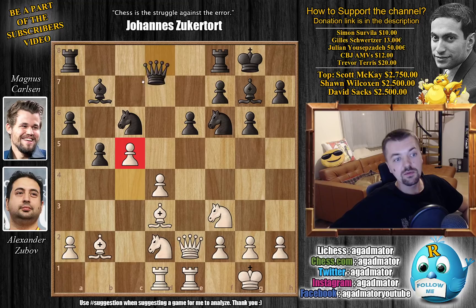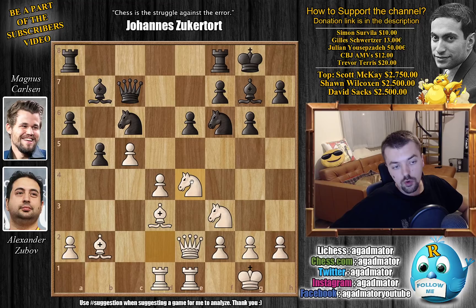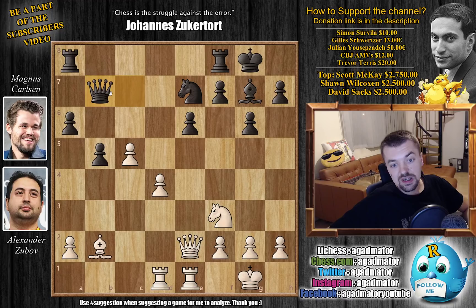We have Queen to c7, developing the queen and connecting Rooks, and now Knight to e4. We have Knight captures, Bishop captures, and Magnus says let's trade off the light square bishops as well. Knight to e7, we have Bishop captures, Queen captures, and here Zubov — not Dubov, sorry — Zubov goes for d5.